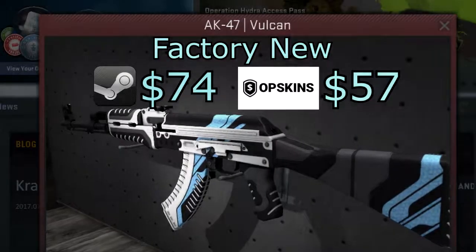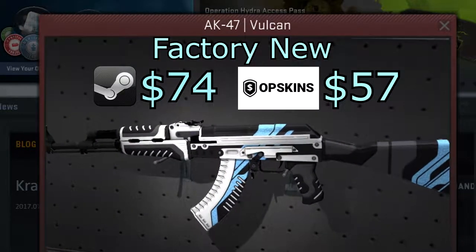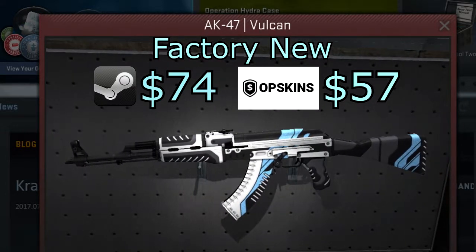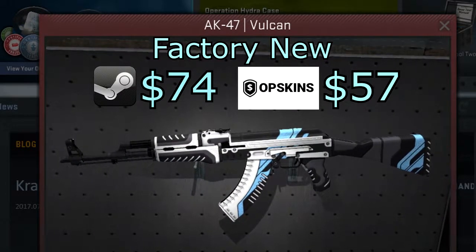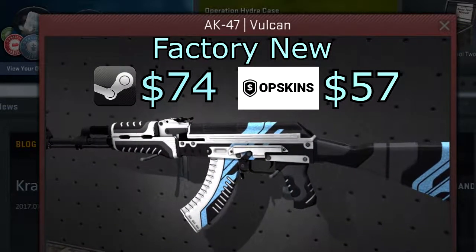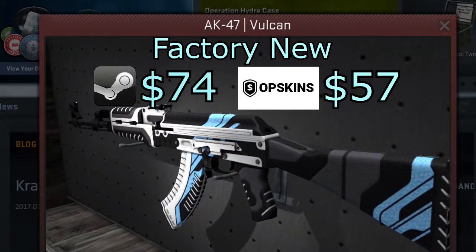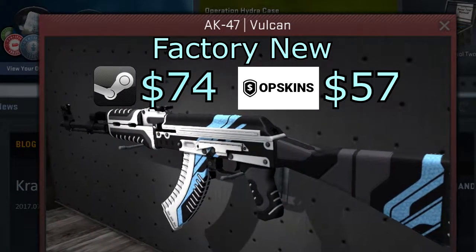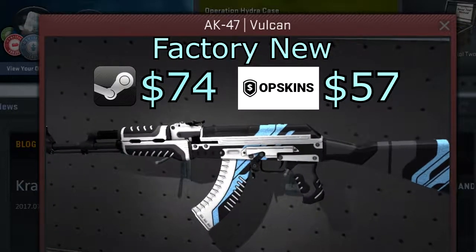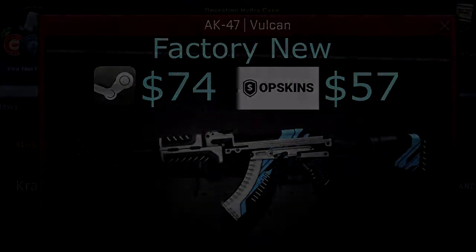The next skin is more of a classic that's been in the game for a very long time — the AK Vulcan, which came out in the Huntsman cases way back in 2014. This skin is still very relevant and remains a favorite for many people, which says a lot about its blue, white, and black coloring being extremely clean while maintaining a complex design. In Factory New it sells for 74 bucks on the Steam Market, or around 57 bucks on OP Skins.